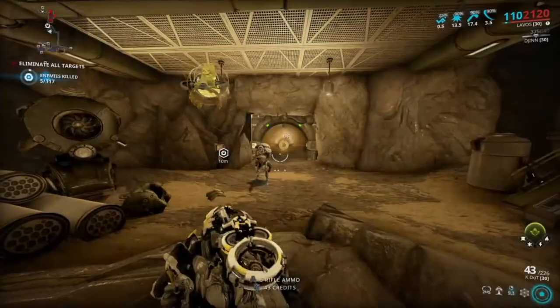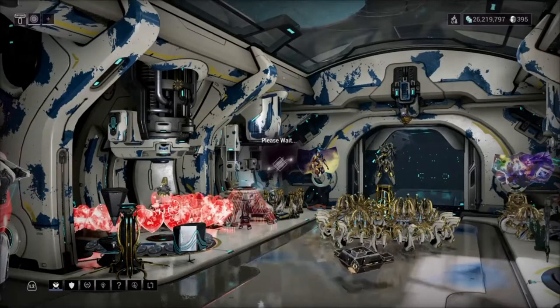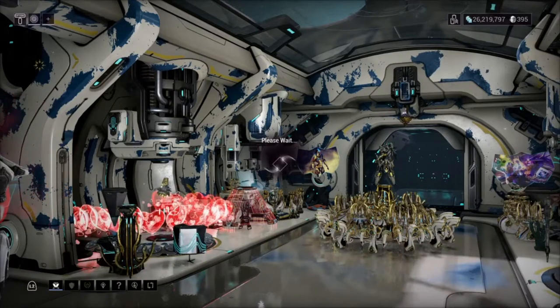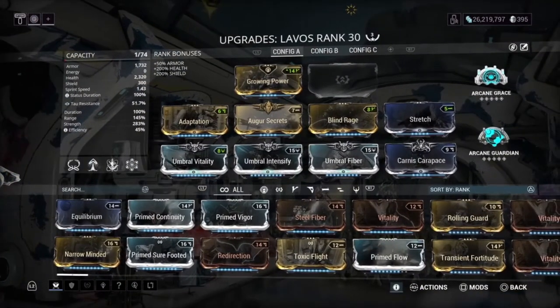The build I ended up putting on here is technically a three-Forma build. I have an Umbral Forma, so I put one in there, added a V polarity, and then an Aura Forma because I had one lying around. You could basically turn the aura polarity into a D and put Growing Power in there. The build uses Vitality, Intensify, and Fiber Umbral.